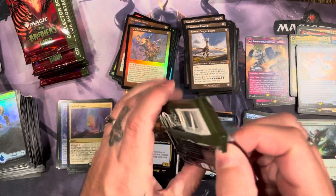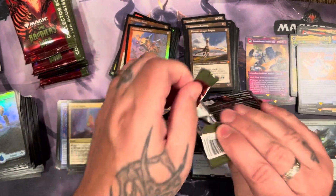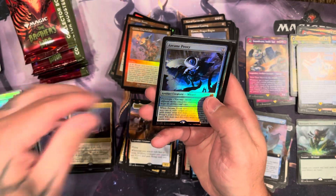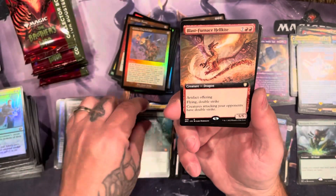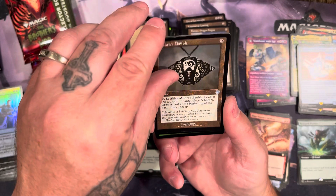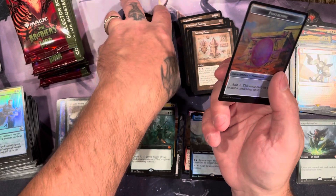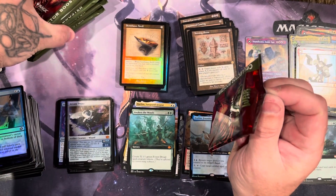This one is being difficult to open — maybe it's a good sign, it's hiding something good in it. Got the arcane proxy, awaken the woods — there you go, it was holding something good in there. Hell kite, ivory tower, mishra's bobble, keening stone, got slicer in foil, and the semblance anvil. We're about halfway — yep, this is halfway, starting the second row in the last box.